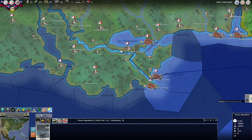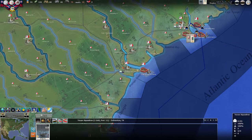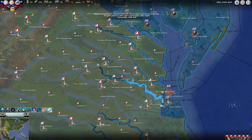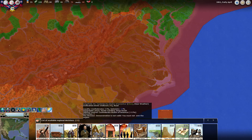We do have another ship — the Texas Squadron. We're going to send that up to Charleston. We'll give the game a save and that seems to be about it besides the demonstrations.